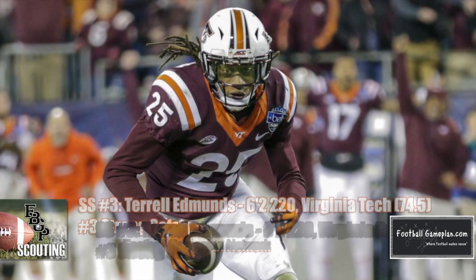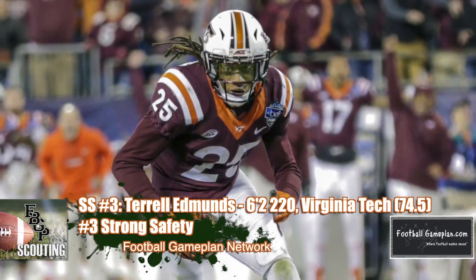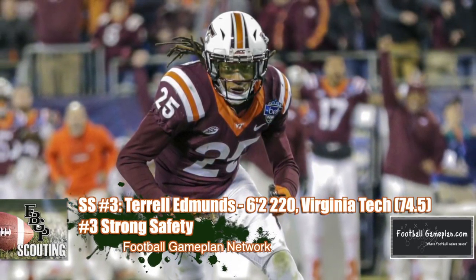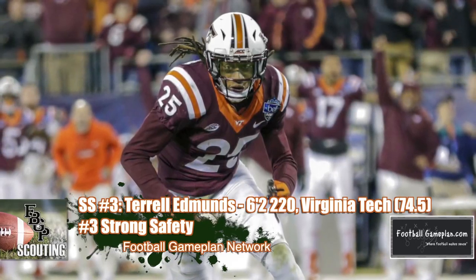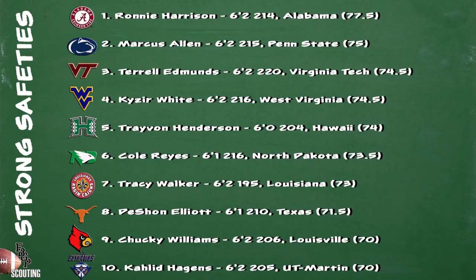Terrell Edmonds of Virginia Tech is an explosive athlete, especially upon contact. I think he does a great job of separating the receiver from the football and is also very strong in run support. Here's the rest of the top 10: Kyzer White out of West Virginia is a phenomenal player and one that takes great angles to the ball. So is Trayvon Henderson of Hawaii — he shows great instincts in coverage to be able to jump routes and break up the pass. Tracy Walker of Louisiana is coming off of a strong week at the Shrine game and has solid ball skills and is also able to match up well in coverage.